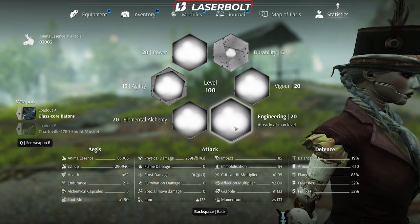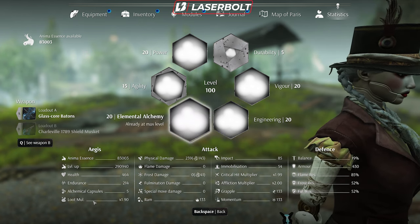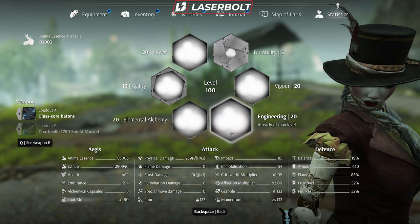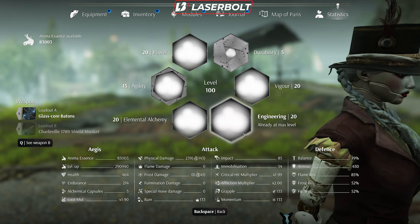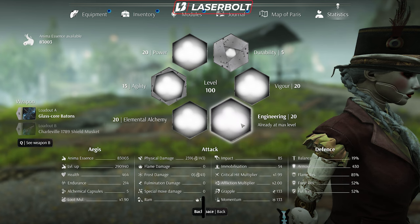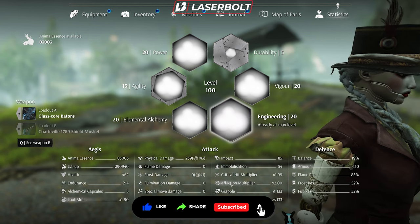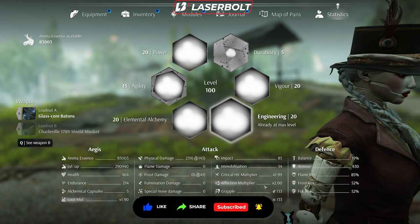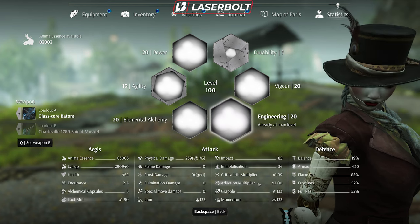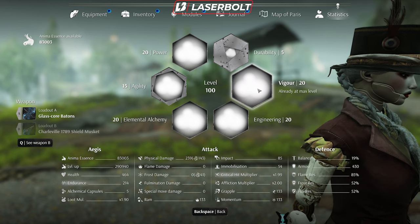Next is Engineer, which a lot of people overlook but should consider very important. It gives you a loot multiplier — meaning more items drop — which is critical if you're using special moves frequently, since you need enough capsules to keep doing them. Engineer also boosts your armor and your affliction multiplier, which determines how much affliction you apply to enemies. Both are very helpful, especially in harder fights.